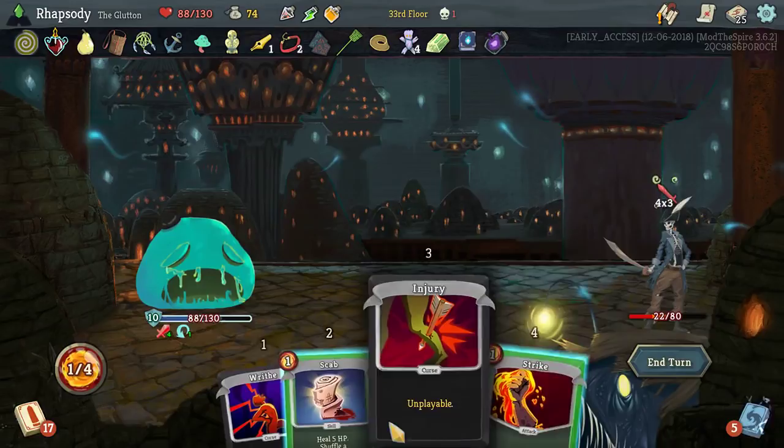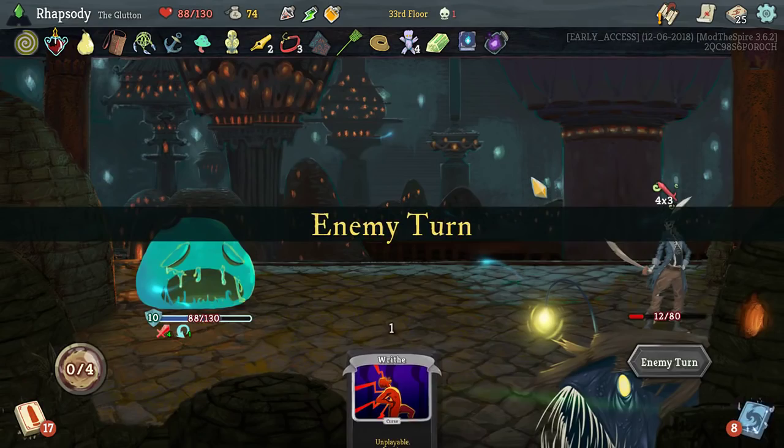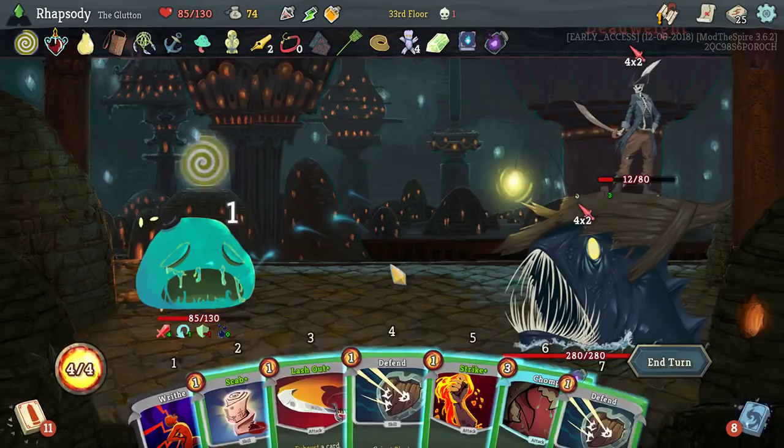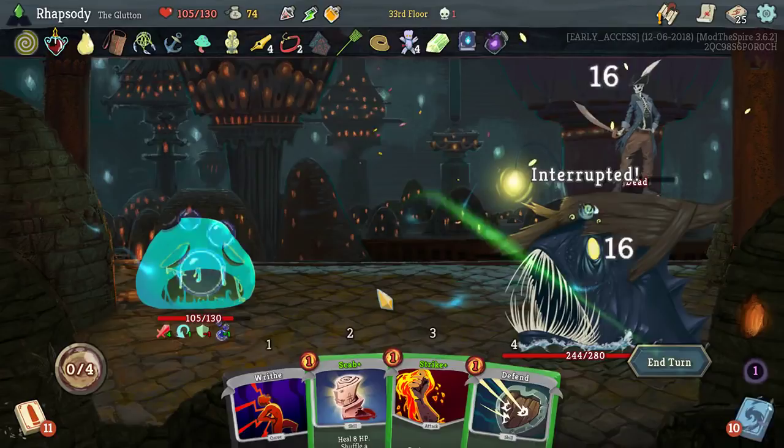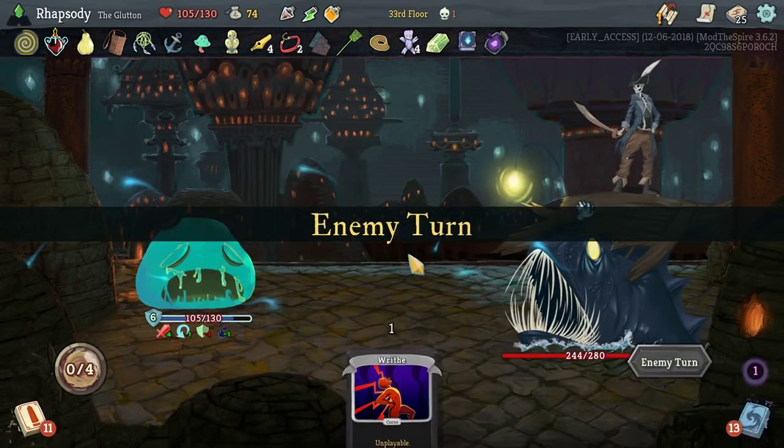Captain Aide — come at me. Chomp, and then I'll Lash Out to remove a defense, which will kill the top. And in killing the enemy at the top here, resets the attack at the bottom as well.